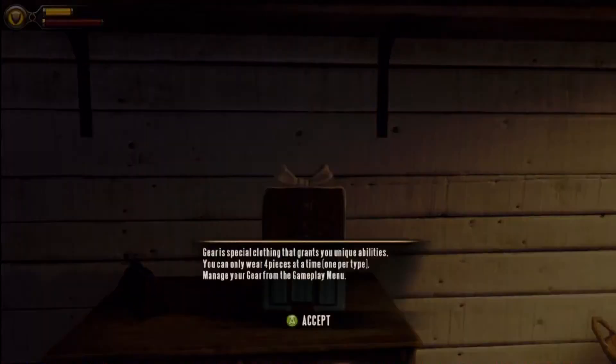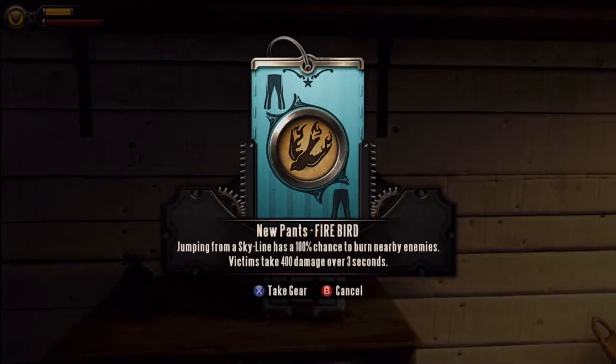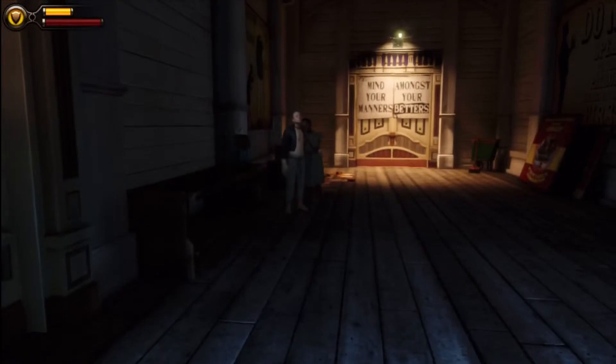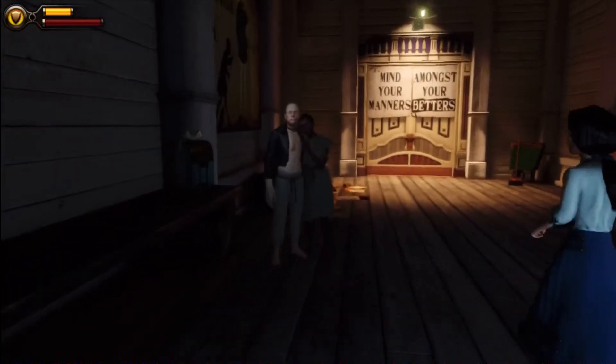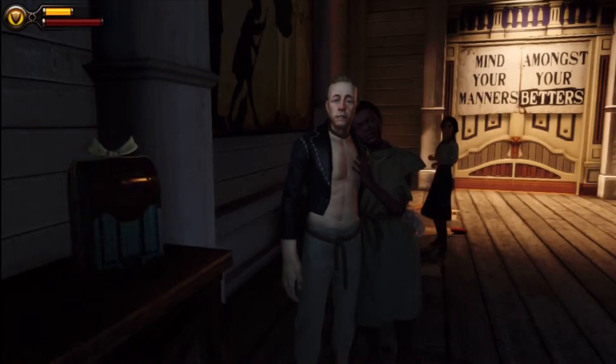You'll find gear mainly behind lockpickable doors. Also, if you do a good deed you will sometimes get a gear. Like, I got one of my gears by throwing the ball at the beginning of the game at the announcer at the raffle.